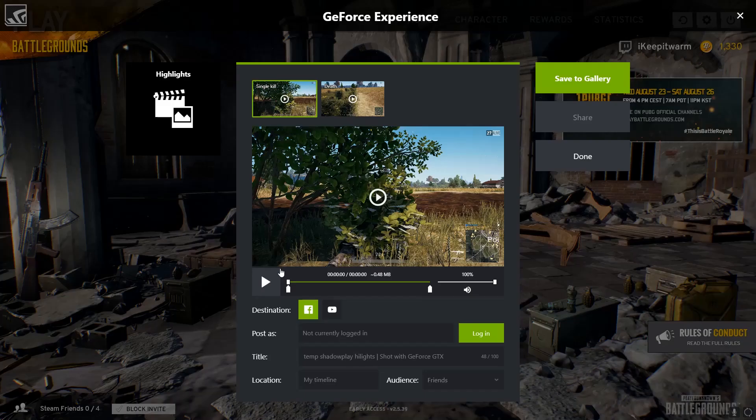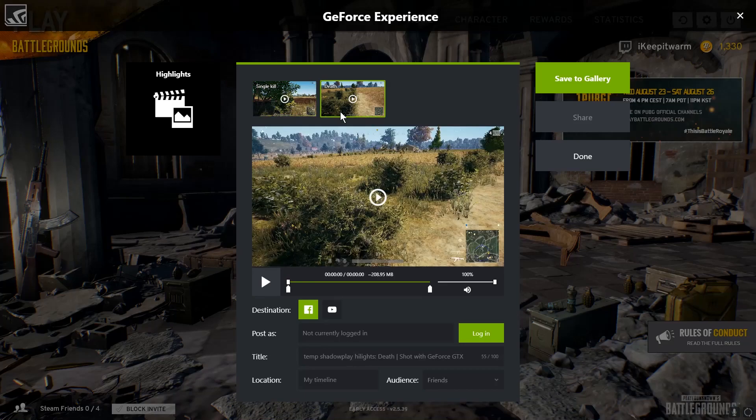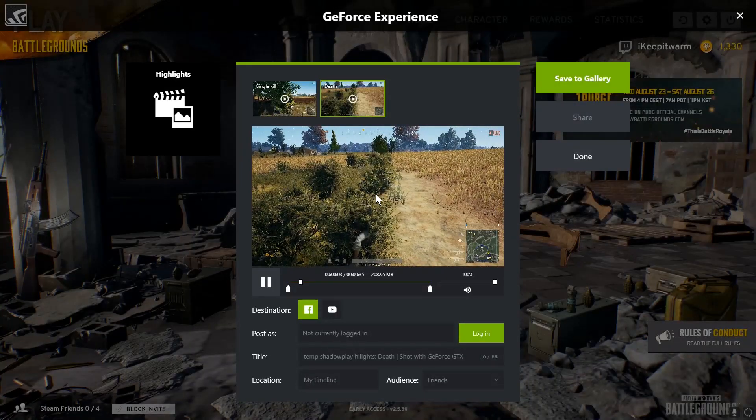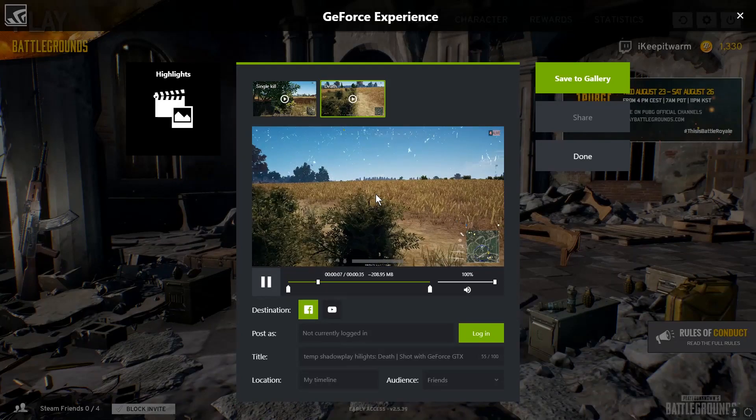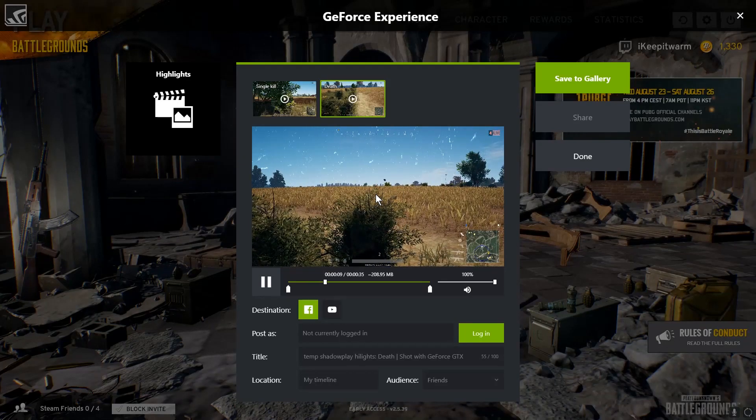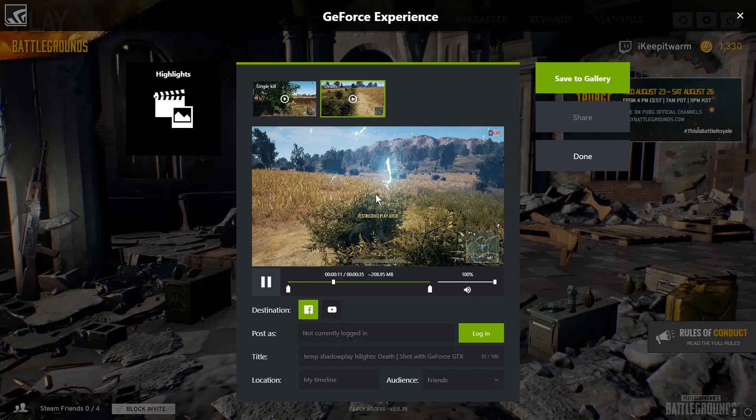During the game, you'll get a little notification every time you score a kill or a highlight is captured. At the end of the game, you'll get your highlights captured and they'll be displayed in the gallery. You can save them to the gallery, just click Done if you don't want them, or you can post them to Facebook or YouTube if you log in.